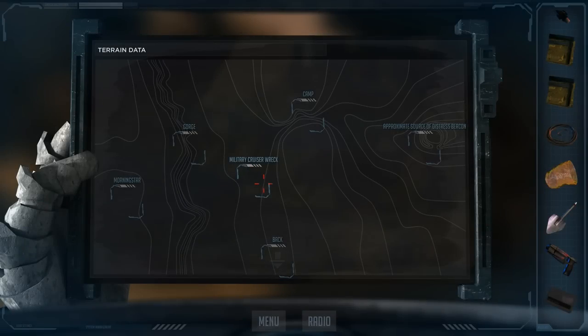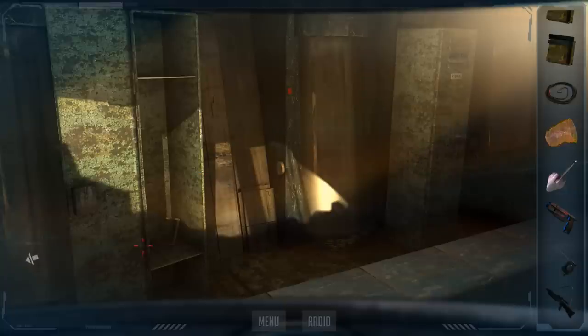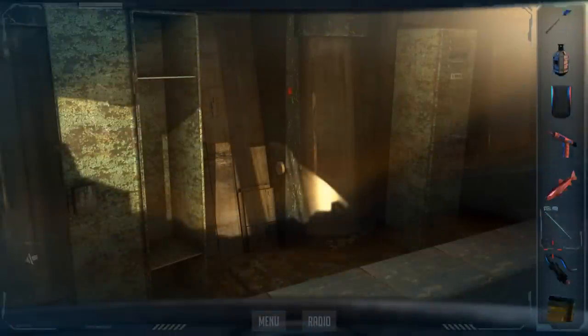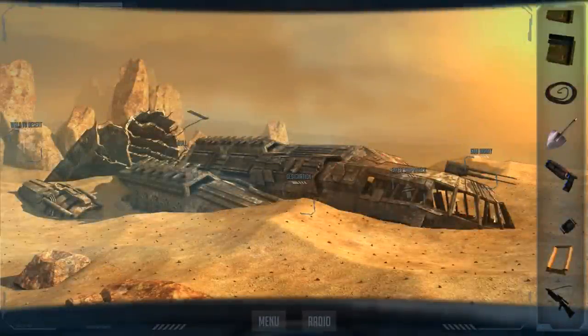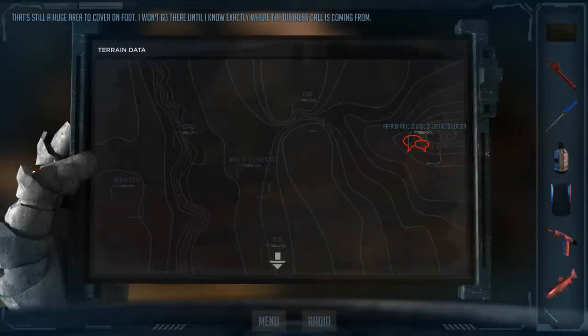Some more progress here. Coulter. What do you have here? A picture frame — it's made out of metal and has rust all over it. Well, that really doesn't help me. You figured it had to be mixed with something, right? That's still a huge area to cover on foot. I won't go there until I know exactly where the distress call is coming from.